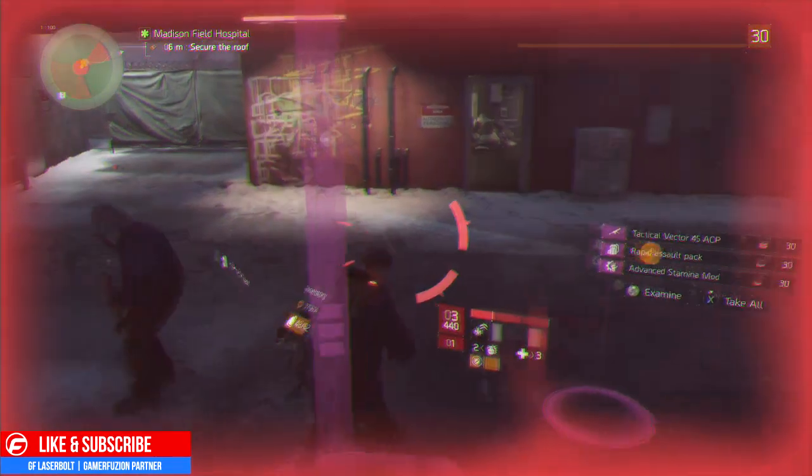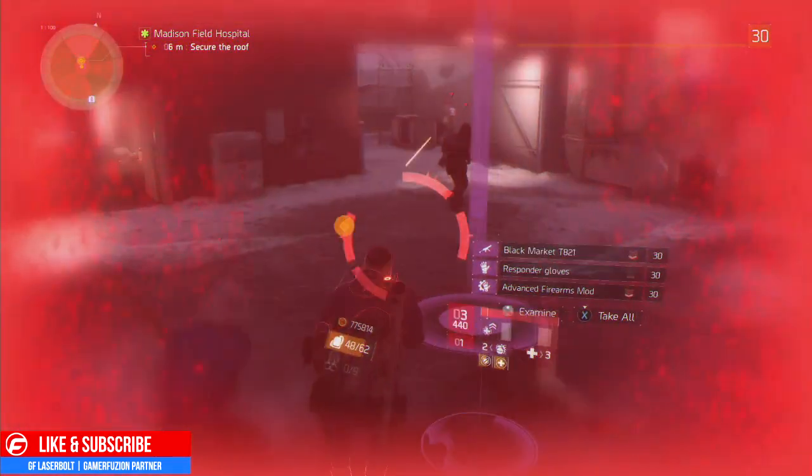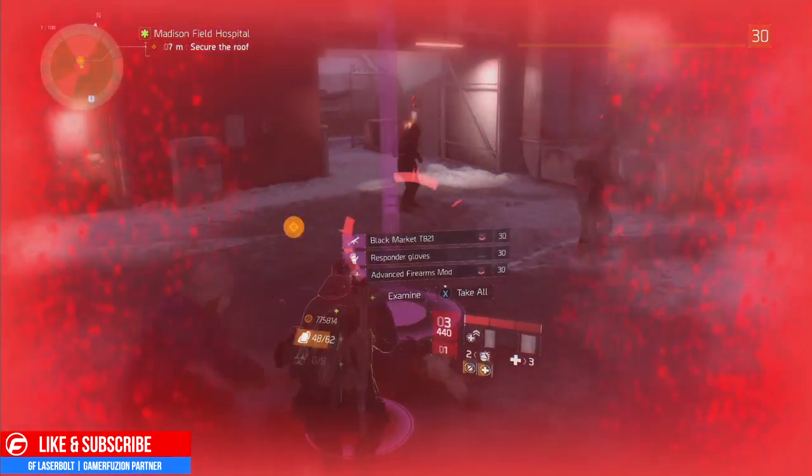All you've got to do is melt him down with the SMG and collect your Phoenix credits. As you can see, we got a total of three Phoenix credits. Then just wait for the enemies to beat you up with the bats, let them take you out, and do it again.